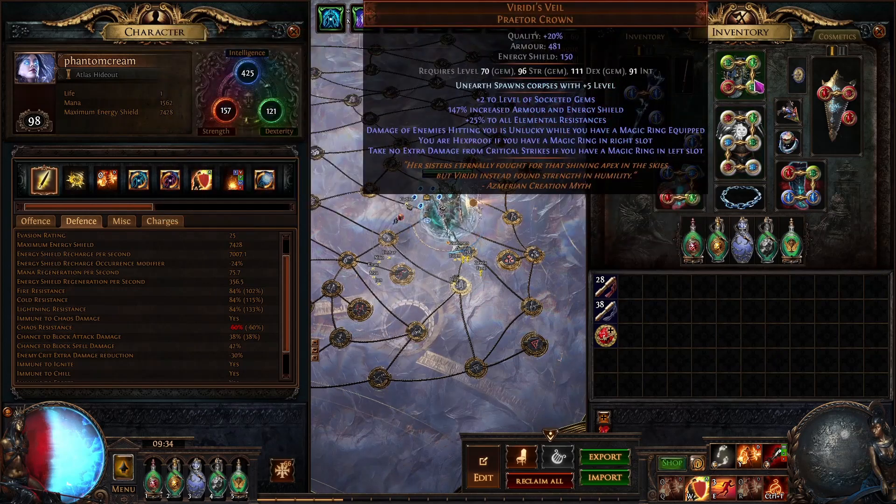And then Viridi's Veil: you get 'damage hitting you is unlucky,' and you're also hexproof and take no extra damage from crits because you'll wear two magic rings ideally. I'm not currently, but you should.